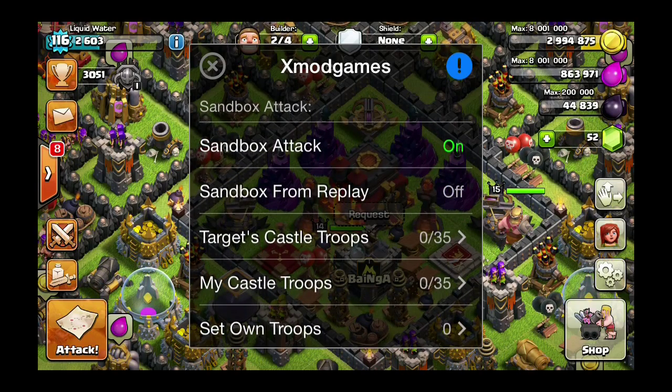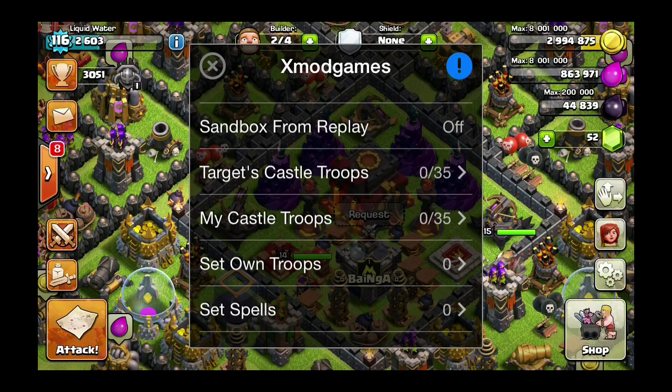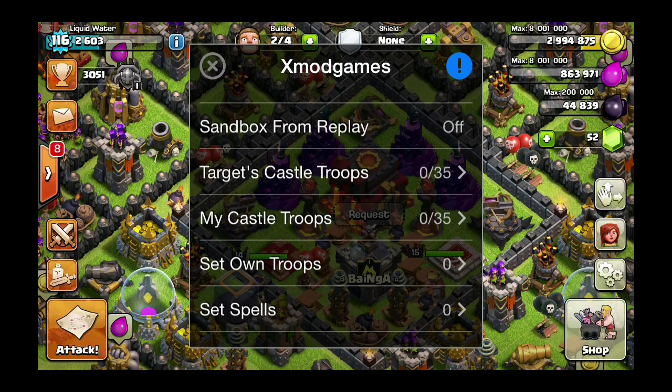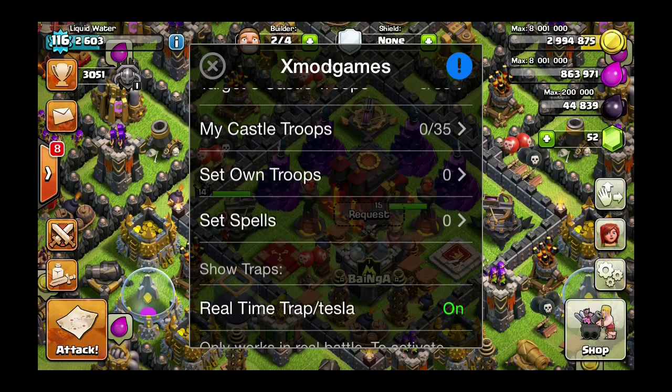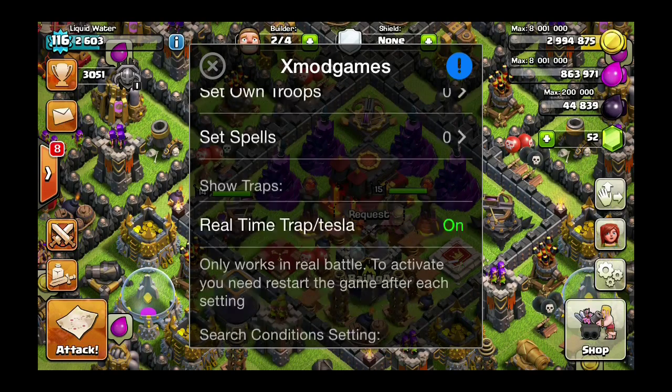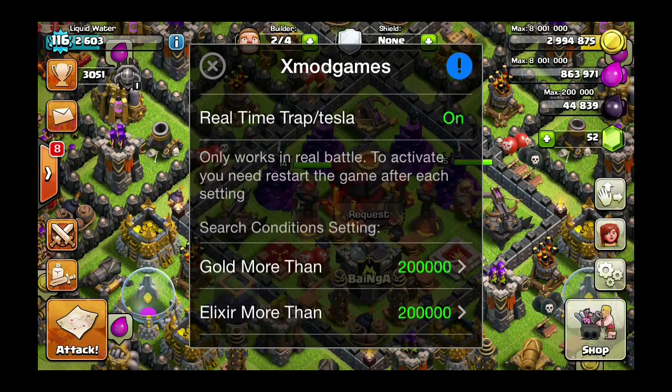This is the hack, guys. You have Sandbox Attack, which I will show you in a minute — it is super cool. You can set enemy clan castle troops and your own clan castle troops for the sandbox attack, and you can give yourself troops and spells. This also shows you, when you're on multiplayer, where their Teslas and traps are, which is really sweet.